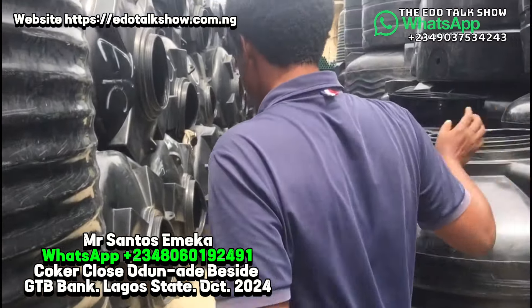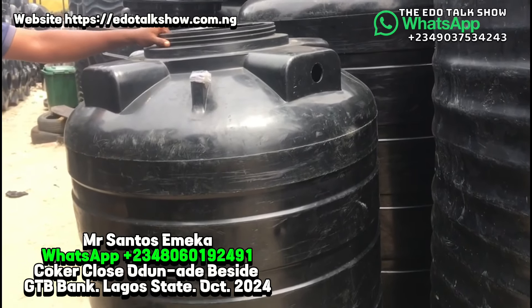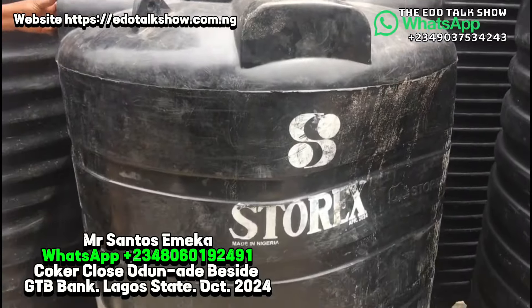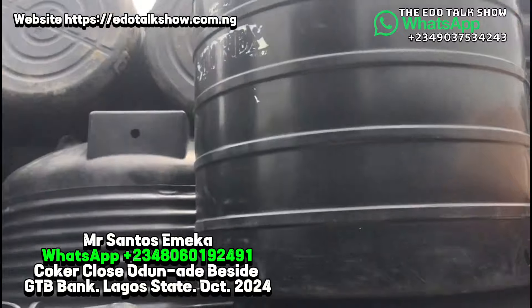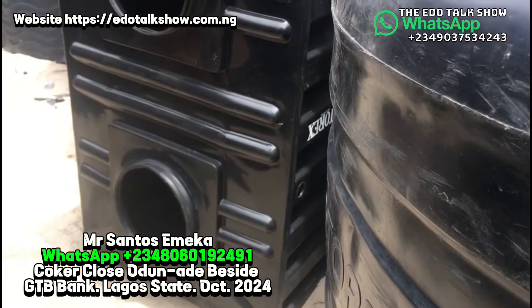This is the Storex product — it's a bit more expensive because of transportation, not because of quality. This is Storex a thousand liter old mode — this one goes at the rate of 116,000. This is a thousand five hundred — this one goes at the rate of 140,000. Then another one thousand five hundred goes at the rate of 135,000. Then this is their new product flat — this is 750 liters. This one goes at the rate of 120,000.